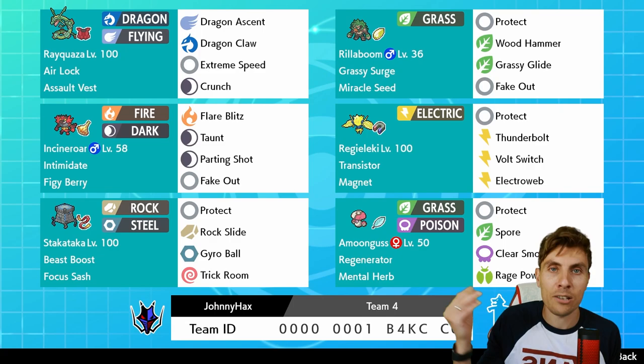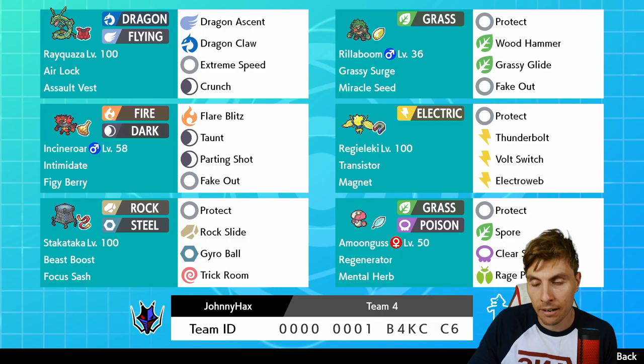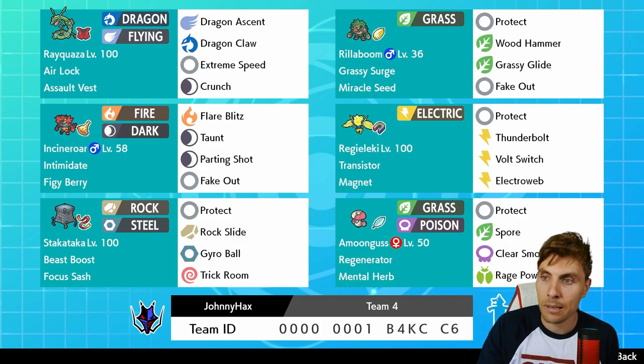I jumped at the chance because it has got Rayquaza in there, being one of my favorite all-time legendary Pokemon. The team has got the common features we're seeing trending through the VGC Series 10 format - Incineroar, Rillaboom, Regieleki - all common support characters. Then you've got the Stackattacker and Amoongus combination, which gives a Trick Room mode with Redirection via Rage Powder, and the Stackattacker to dominate in Trick Room.